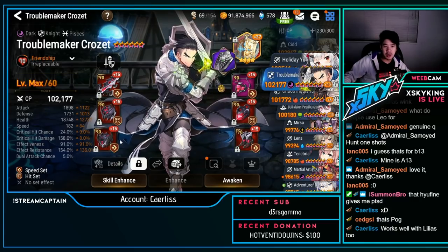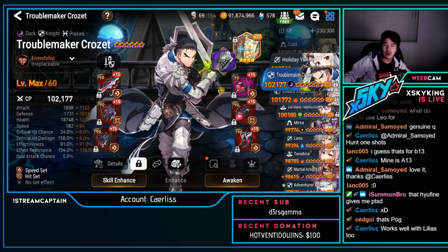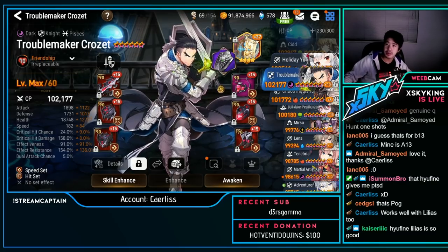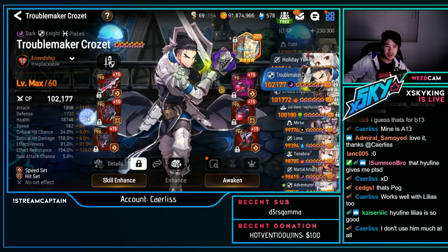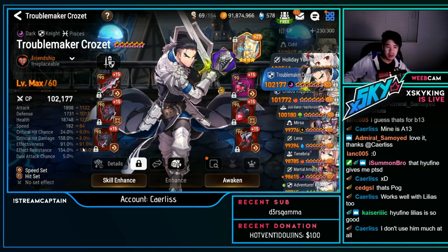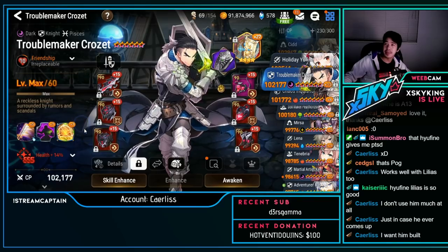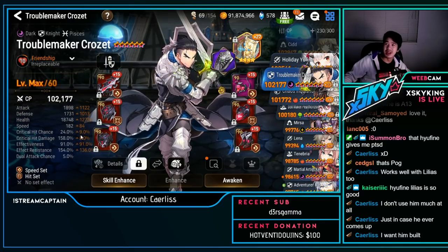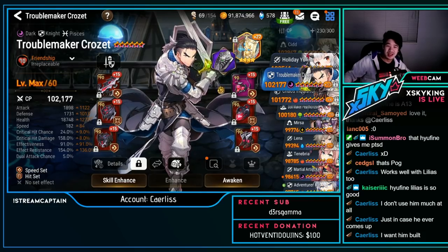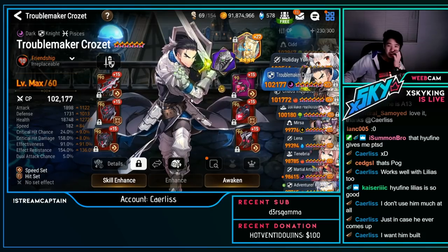T.Croset — speed hit build: pretty tanky at 182 speed, 154 effect resist, 91 effectiveness. This guy actually has a lot of stats — honestly this is definitely viable, you can pick him whenever you need to.